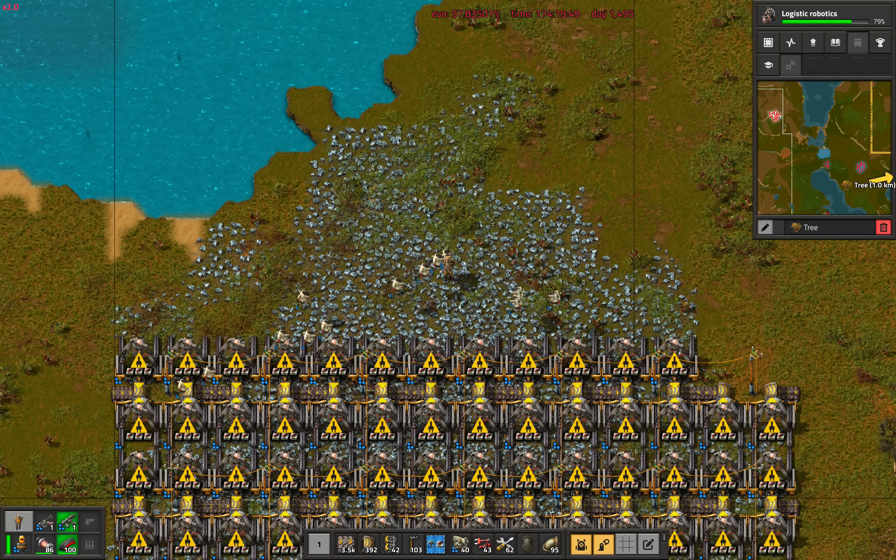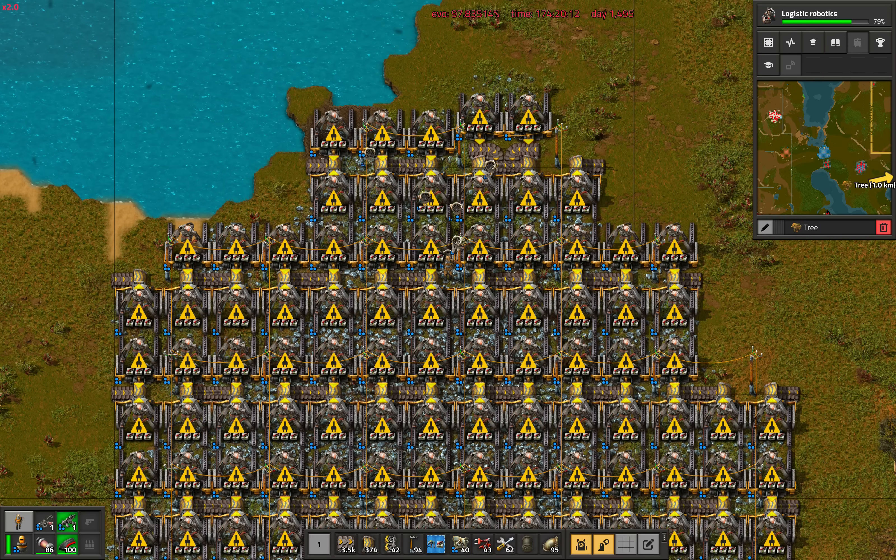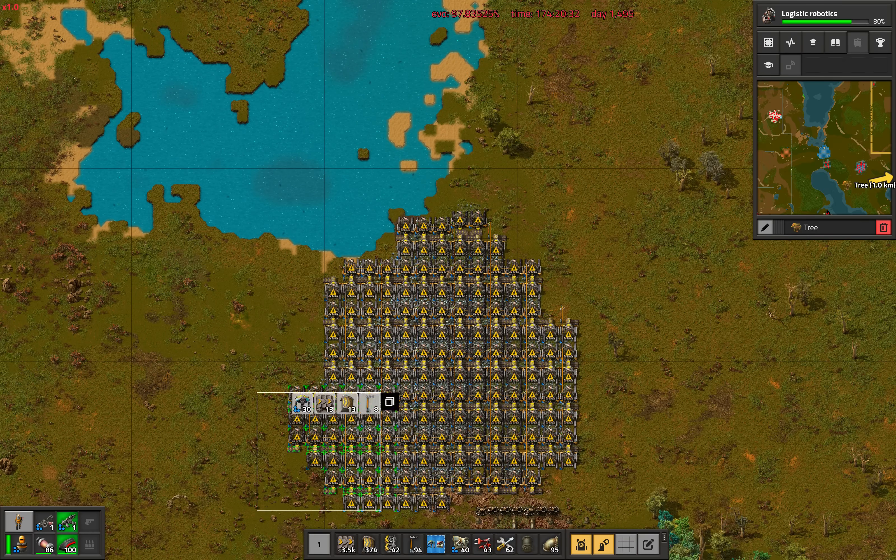For instance, we are building entire iron and copper mines without spending a single joule of energy from our armor. Nice.